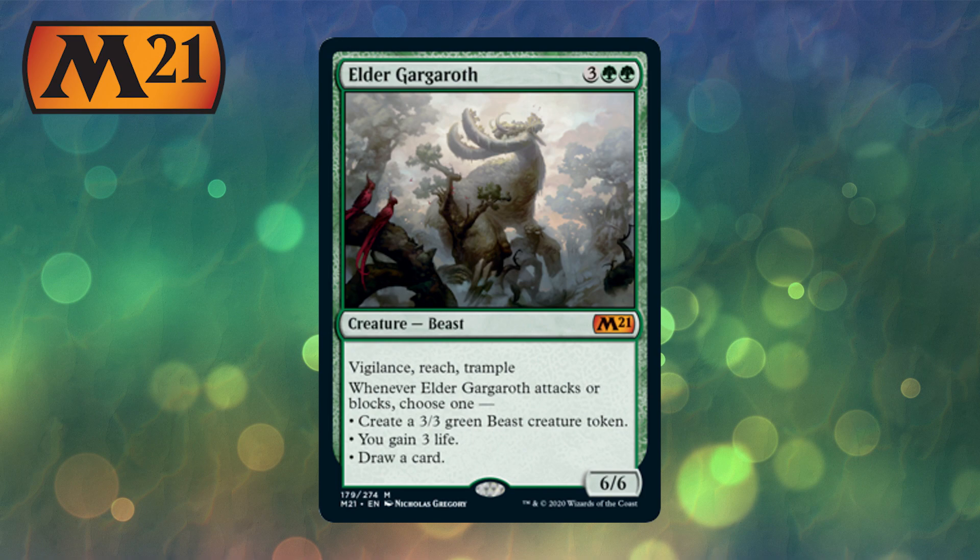A 6/6 Beast for 5 mana — mythic card with Vigilance, Reach, and Trample. This card has a lot of text. Whenever Elder attacks or blocks, choose one: create a 3/3 Green Beast creature token, gain 3 life, or draw a card.